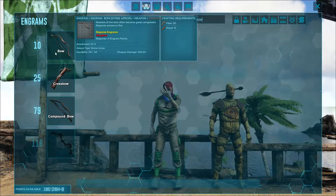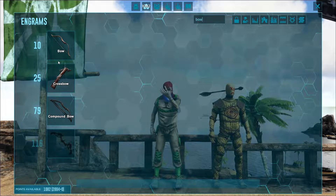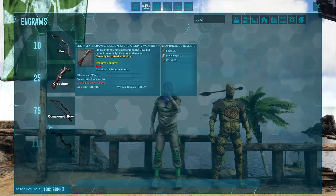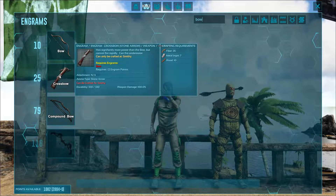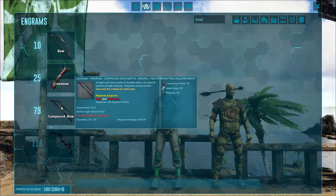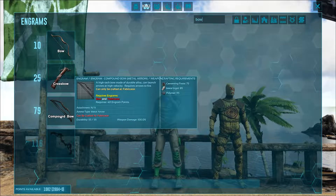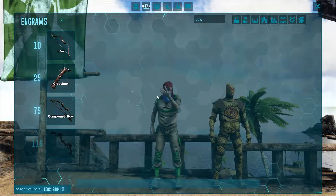So we've got our primitive bow here, which uses pretty much stone arrows, as does the regular crossbow — which you're going to need a forge and then a smithy to make, so it's quite more advanced at level 25. Then pretty far advanced is the compound bow at level 79, and then we've got the tek bow at 116, and we're not going to discuss that one today.